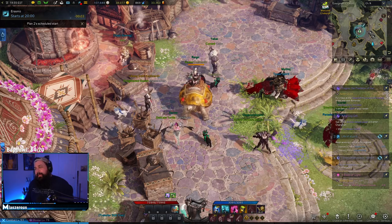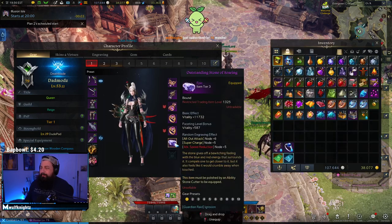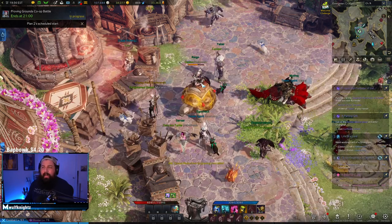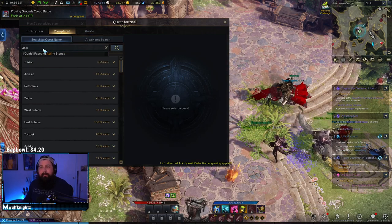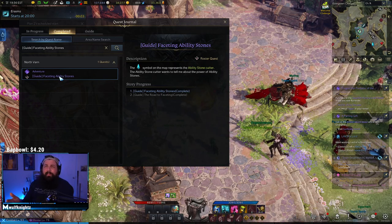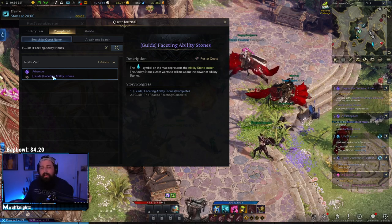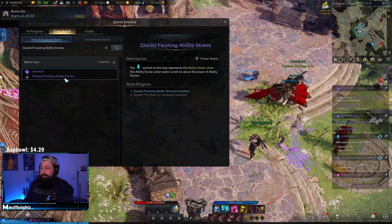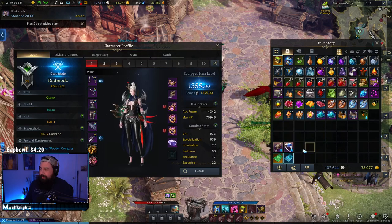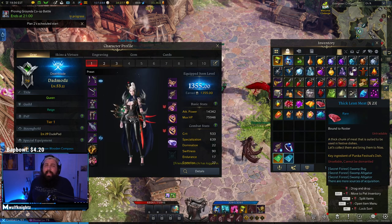Mistake number one: not equipping an ability stone. I've been doing a lot of pugging in raids — T1, T2, T3 — and people do not equip their ability stones. In-game there's a guide quest; if you press J it's literally called 'Faceting Ability Stones.' You get it in Luterra. Make sure you set this guide quest — it gives you five starter stones and teaches you about engraving. Anyways, make sure you equip your ability stone; it provides a bunch of power and engraving effects.